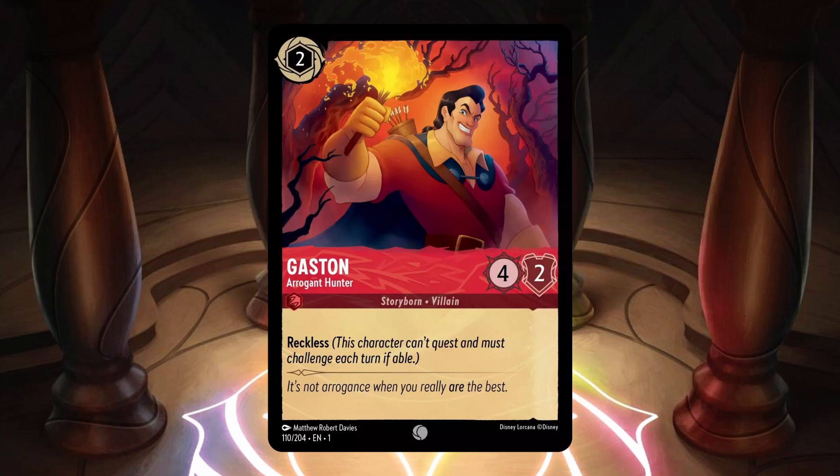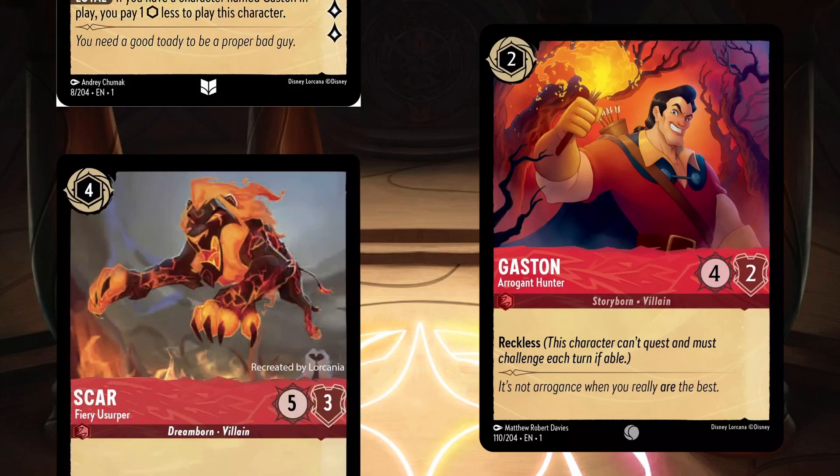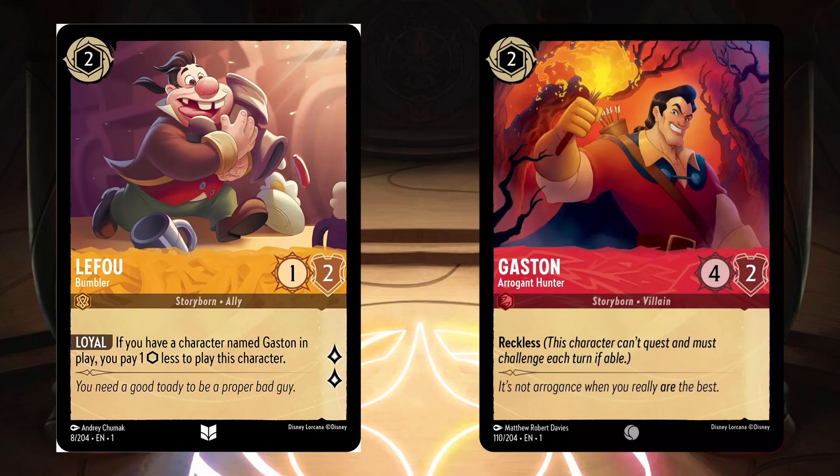Gaston is an interesting but overall underwhelming card. Because he cannot quest, he cannot progress your win condition — he's more like a removal piece. He's essentially a 2 cost deal 4 damage to something, except your opponent decides what you get to target. He reminds me of Scar Fiery Usurper in that his primary goal is to take something out. Now that we have Gaston, LeFou can finally use his ability, which lets you play LeFou for one less ink when there's a Gaston in play. At first glance, Gaston is not looking all that great, but time will tell, and I'm sure we have other Gastons on the way.